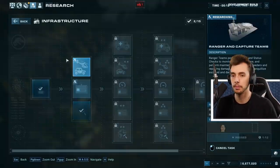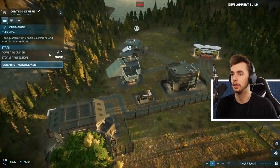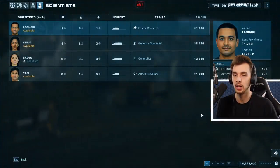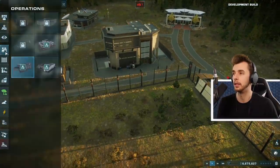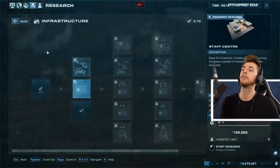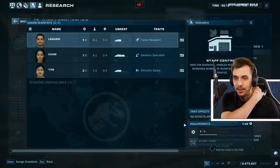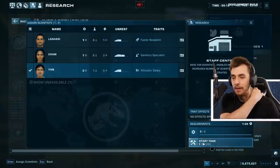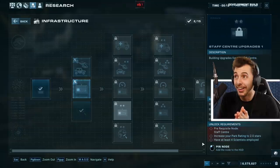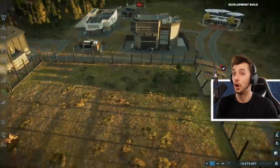How do we make them rest? If I click on control center, scientist management - can I tell them to rest? Yes! But we've got no staff center. Construct operations staff center - it needs to be researched! Right, apparently you can't just rest, you're going to have to research your resting areas. This is complicated.